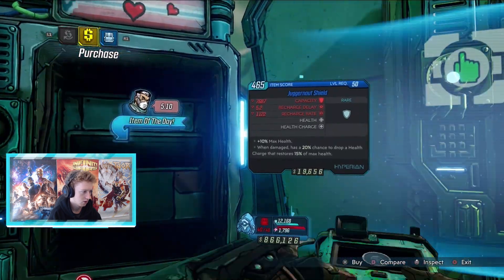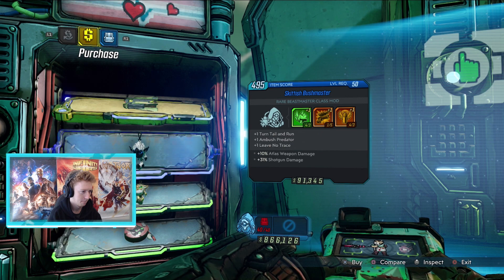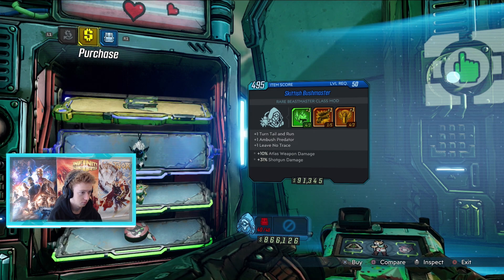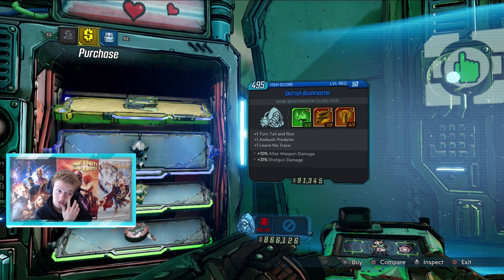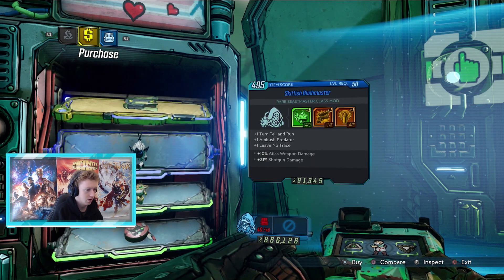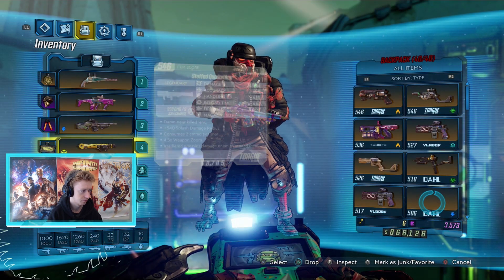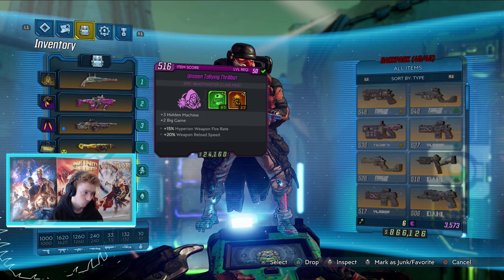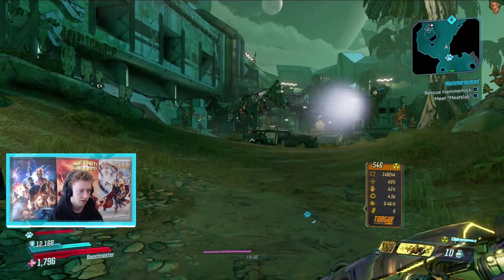Oh my god that thing is adorable. Shotgun damage 31 percent - pretty good. We really want more of the one on the right - that perk. Shotgun damage, that's pretty good, I almost kind of want that. What do we have on our class mod right now? Oh, we have an extra three of that one though. Okay fine. I really have to look for a class mod - I've got all these legendaries but my class mod kind of sucks, it's not all that.